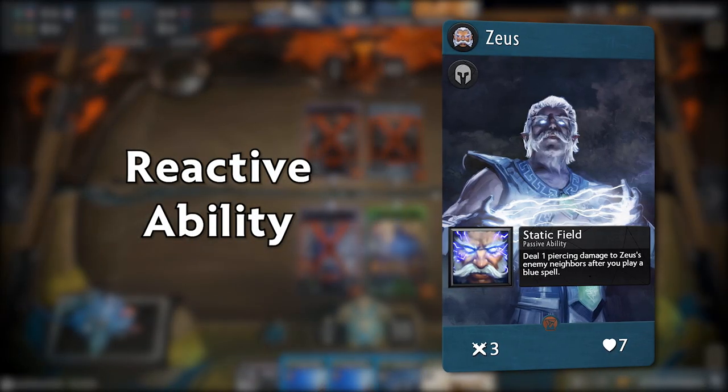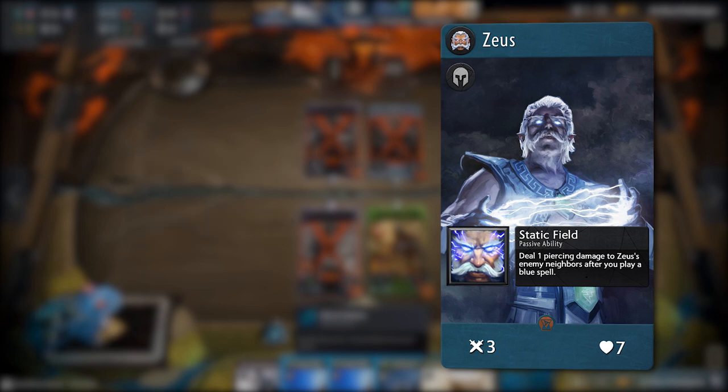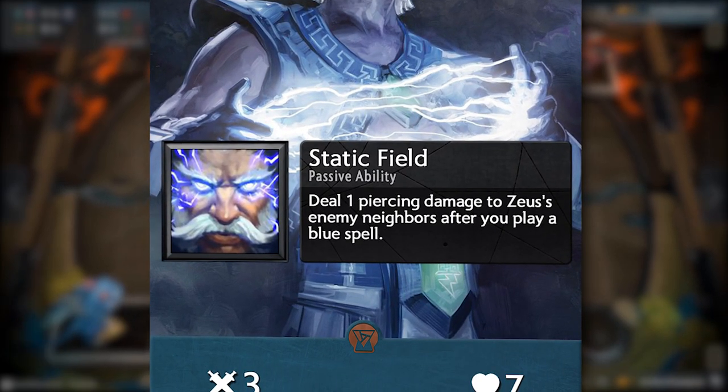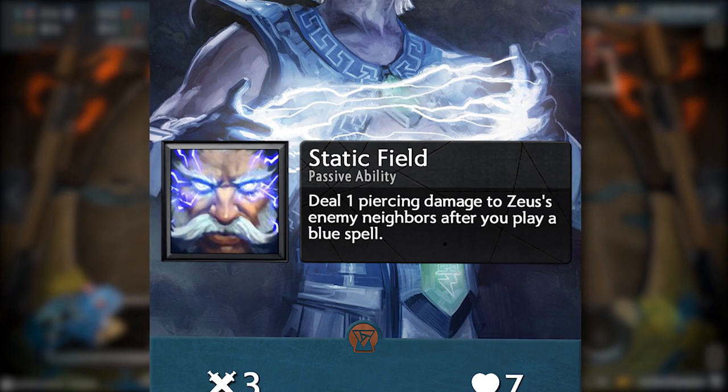Next, we have reactive abilities, which are effects that trigger when a certain condition is met. Each card's trigger requirement is different and will be stated on the card. For example, the hero Zeus's reactive ability, Static Field, deals 1 piercing damage to the card's neighboring Zeus's enemy.